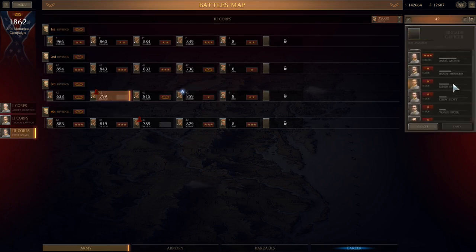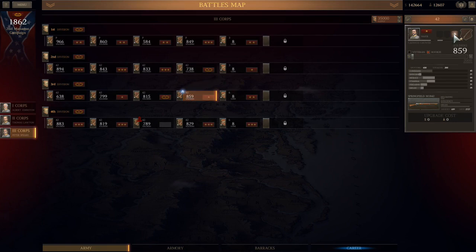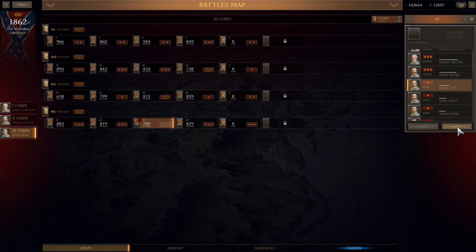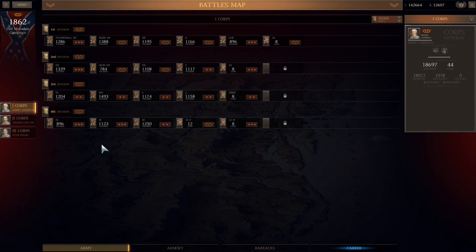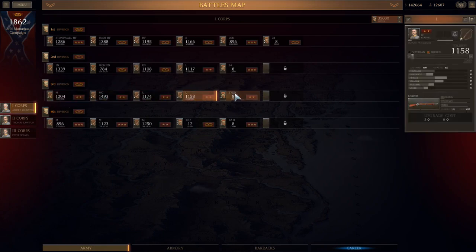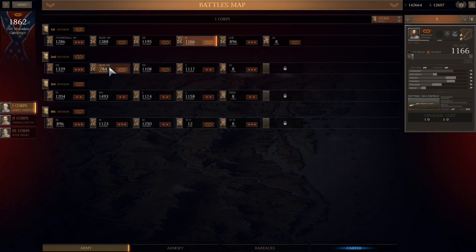I'm looking at my army, seeing what kind of condition we're in. This army is actually in surprisingly good shape. I'm thinking that for Second Bull Run, 1100 is probably where I want to be. All of these units are going to get raw recruits — I haven't put anything into training. Everybody's getting raw recruits. Even if I lose a star, the Iron Brigade for example is going to lose a star, and that's okay — they can just get it back in combat.